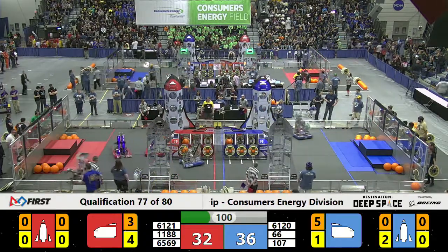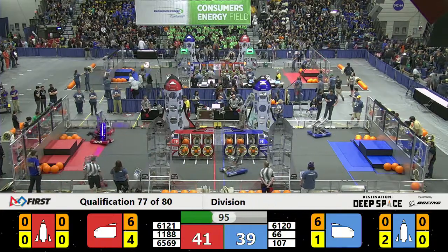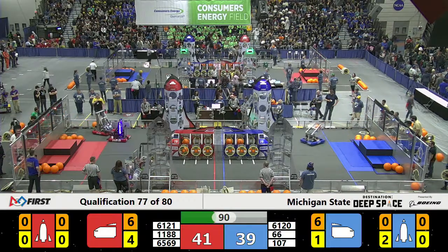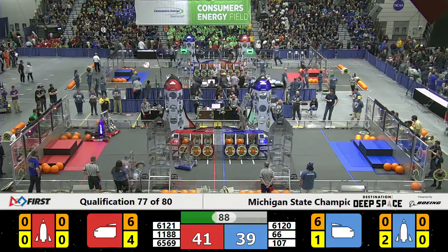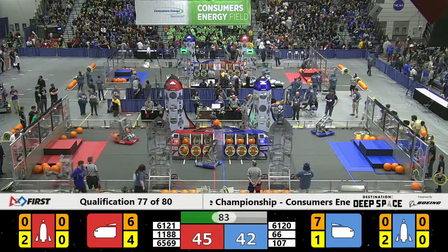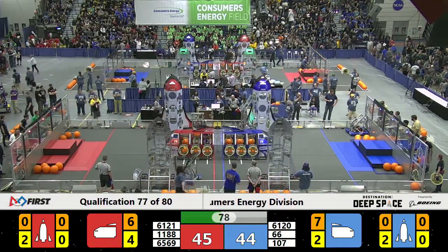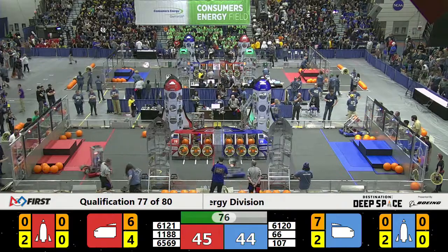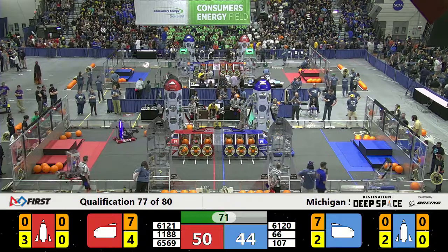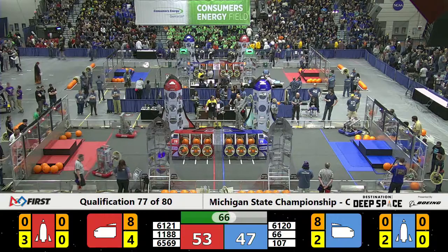Blue up 36-32. This Grayling squad looks to pull cargo from the corner. They've got a cargo in their grip but they shoot it back out. Meanwhile, 61-20 — that blue Alliance robot plays some defense on 65-89. Those Cyber Stings from the Merit Academy in New Haven are in the corner.